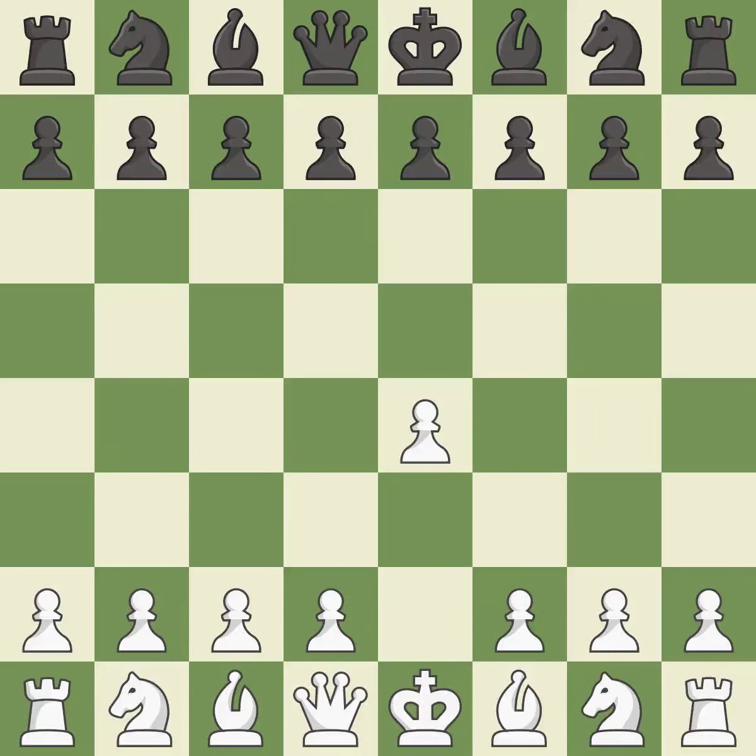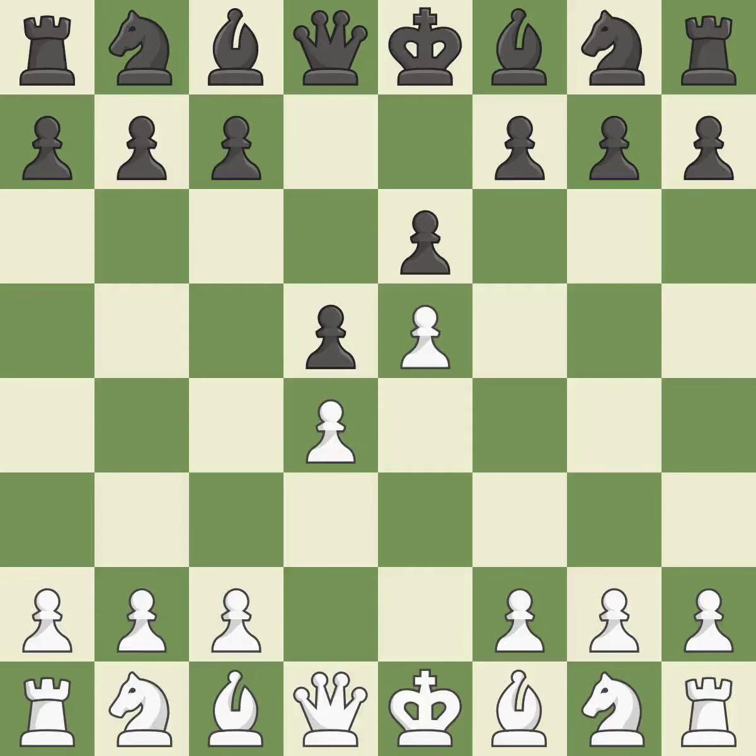Sharp games are frequently the result of starting with the king's pawn, since it dominates the center and frees up the bishop and queen on the light squares. While preparing for d5, the French Defense prevents the light-squared bishop in favor of a strong center and opportunities for counter-attacks. The center is fully controlled by d4 and the dark-squared bishop is made available. The e4 pawn is threatened by the center counter-attack on d5. e5 closes the center and attacks the important d6 and f6 squares. The d4 pawn is struck by c5, kicking off center play.